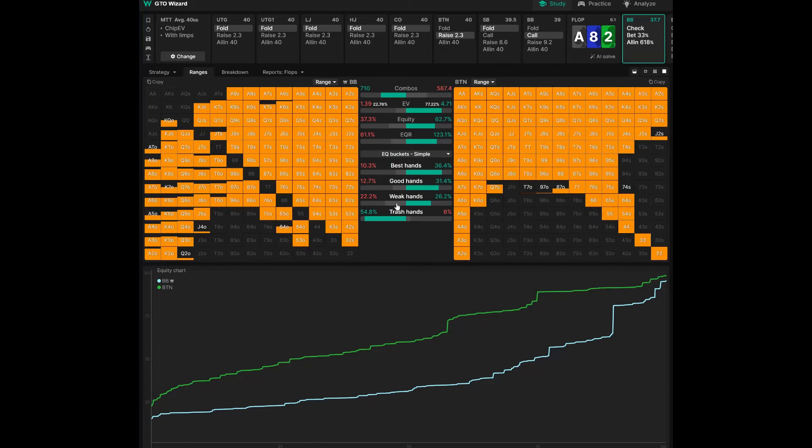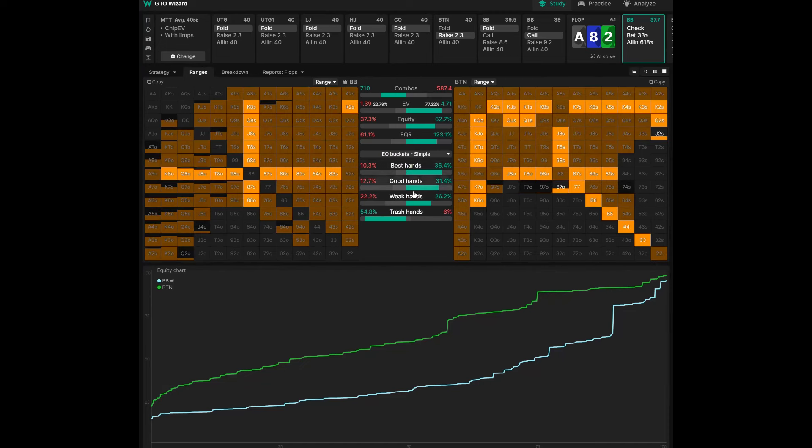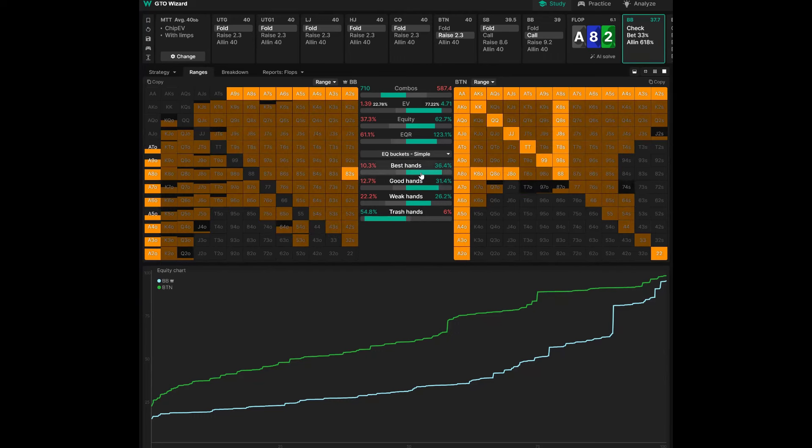The bottom half of this screen is super useful as well. GTO Wizard has a couple of ways of looking at this information. I personally find this one the most useful because it's the best visualization of how the ranges are stacking up against each other. They have four equity buckets: best hands — more than 70% equity; good hands — 50% to 70%; weak hands — 30% to 50%; and trash — 30% or less. The button has far more very strong hands: 36.4% of their range versus only 10.3% of the big blind's range.